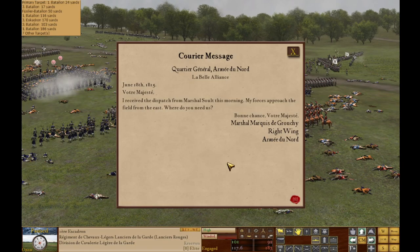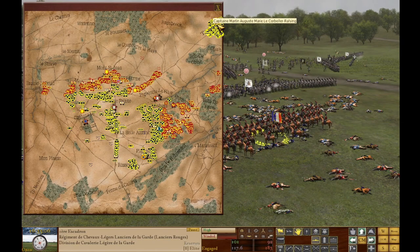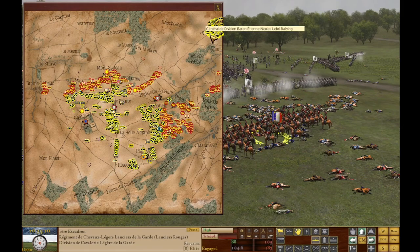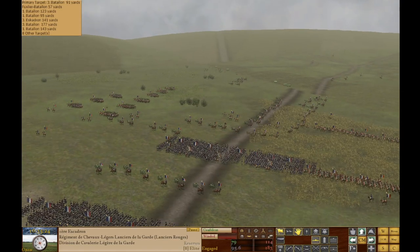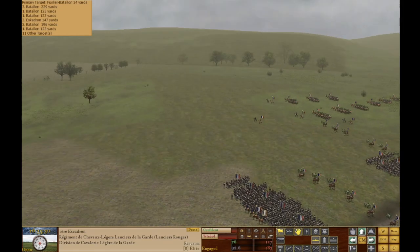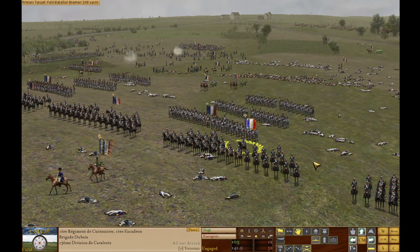"Voltaire Mazarshi, I received a dispatch from Marshal Sewell this morning. My forces approach the field from the east." Look at that — Grouchy has arrived. My goodness. I've never seen that before. Wow. Grouchy's entire army is here! Holy cow. He was able to arrive with all of his men and help Napoleon's army finish the day with a victory.